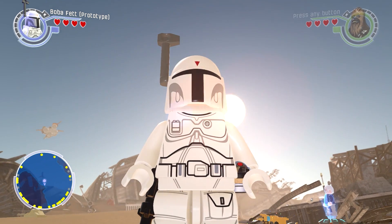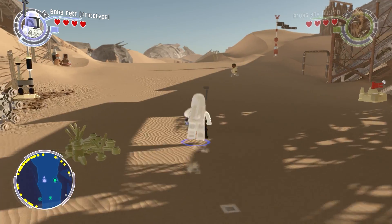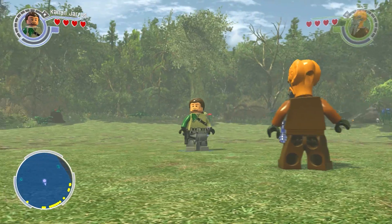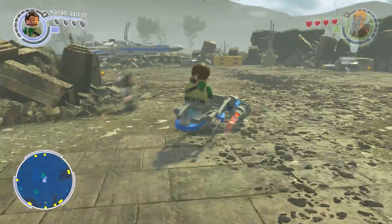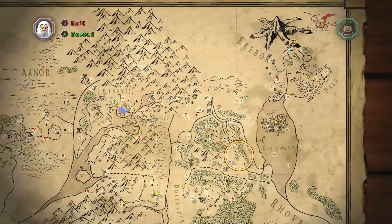In Lego Star Wars: The Force Awakens, you can choose from multiple planets to explore. You've got Takodana, Jakku, Takodana, and Starkiller Base, and each one just feels very barren to me. There's nothing that excites me that makes me want to explore more. And another big gripe for me — Lego Star Wars: The Force Awakens came out in 2016. Compare it to the open world in Lego Hobbit that dropped in 2014. Yeah, enough said.